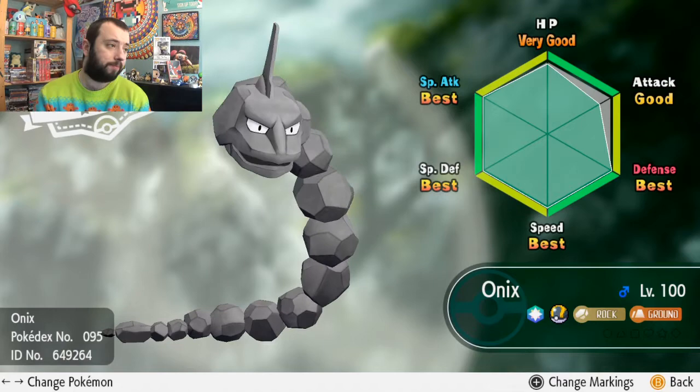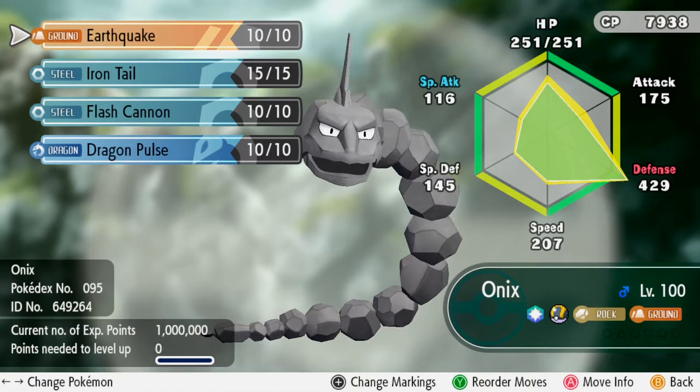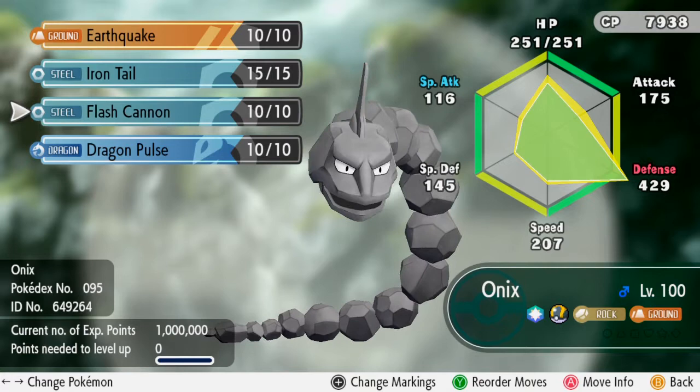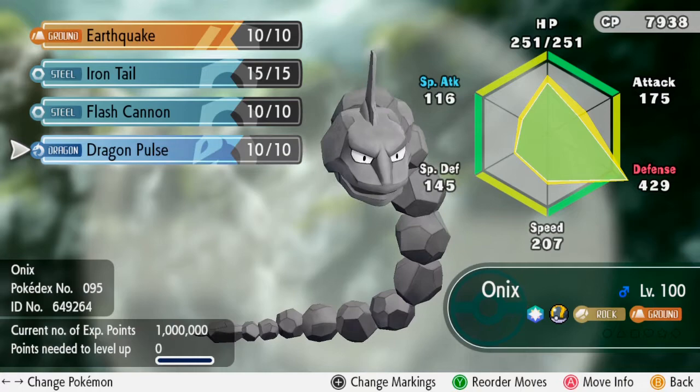Its moves are earthquake for STAB super effective damage, although I'm fully expecting the Onyx master trainer to have a high defense stat as is the norm for rock types. I've also got iron tail and flash cannon as super effective moves — one physical, one special. If earthquake doesn't do much I'll go to flash cannon, and then dragon pulse to switch it up. My defense is souped up quite a lot.